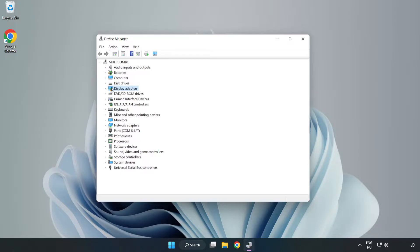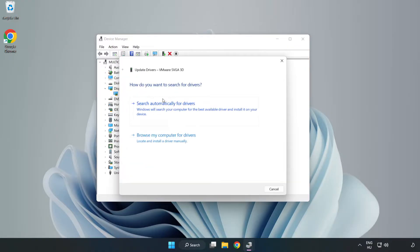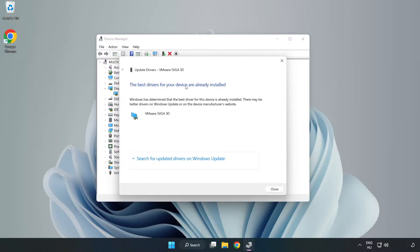Click Display Adapters to expand it. Select your display adapter, right-click, and choose Update Driver. Search automatically for drivers, wait for the installation to complete, and click Close.